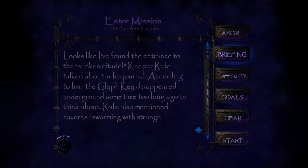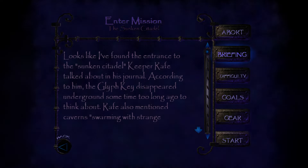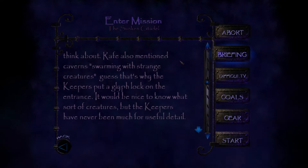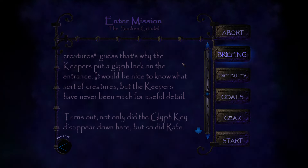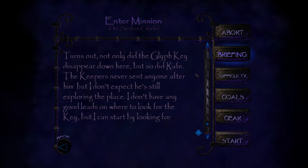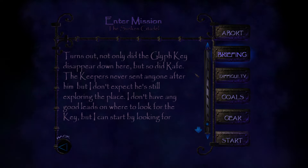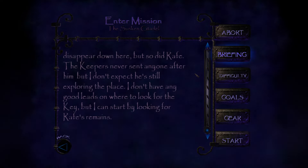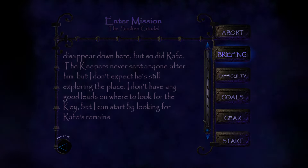Looks like I found the entrance to the sunken citadel Keeper Rafe talked about in his journal. According to him the glyph key disappeared underground sometime too long ago to think about. Rafe also mentioned caverns swarming with strange creatures - that's why the keepers put a glyph lock on the entrance. Not only did the glyph key disappear down here but so did Rafe - the keepers never sent anyone after him. I don't have any good leads on where to look for the key but I can start by looking for Rafe's remains.